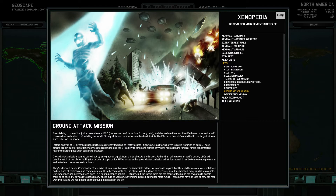These targets are difficult for emergency services to respond to, and the ETs' ability to strike and retreat anywhere makes it hard for local forces concentrated near large population centers to intercept. Ground attack missions can be carried out by any grade of vessel, from the smallest to the largest. Given a specific target, UFOs will patrol a patch of the planet looking for targets of opportunity. UFOs tasked with a ground attack mission will strike several times before retreating to rearm and refuel - they can cause serious havoc.